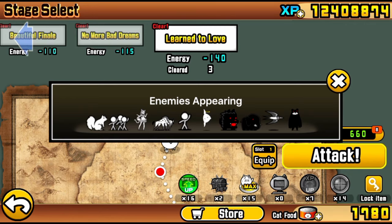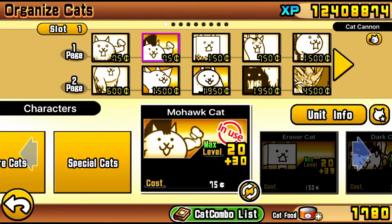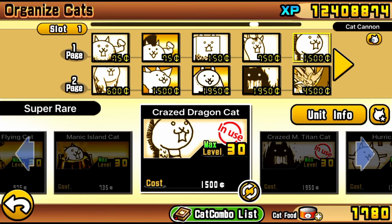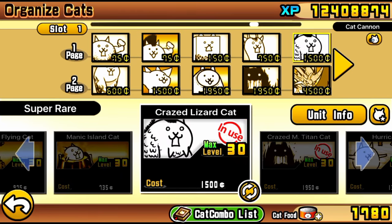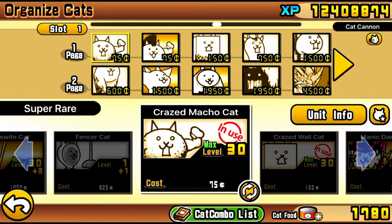This level looks intimidating — assassin bears, Noirs, Brawlos, Sunfish Jones, and of course Mina with crazy range — but this level is actually a big joke if you can time the beginning right. Anyways, let's hop into the lineup.